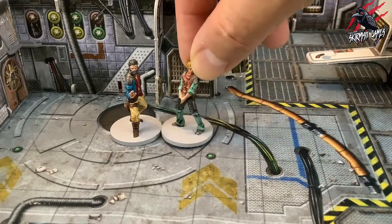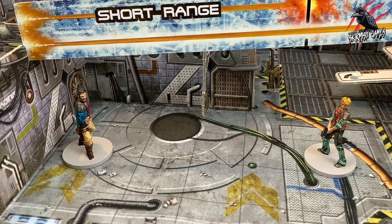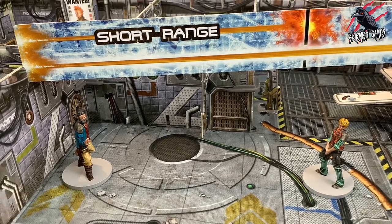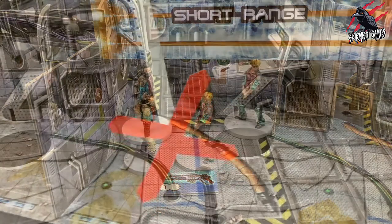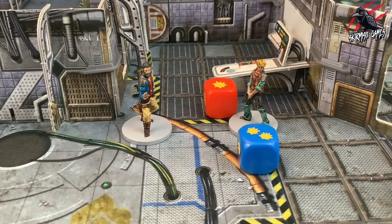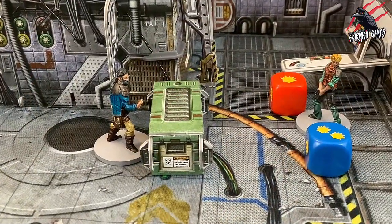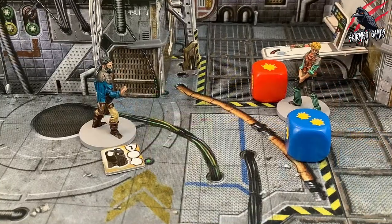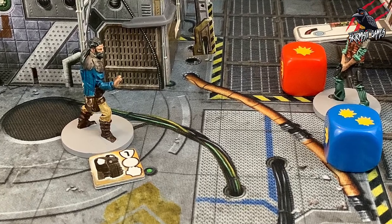Close assault attacks can only be made against enemies in base contact with your character. Ranged assault attacks are made at a distance against targets within line of sight and range of your character's weapon, and cannot be made against targets in base contact. Both types of attacks are made the same way: roll combat dice for the weapon as shown on its token or character profile. The number of hit icons rolled are your hits. Next, apply any applicable modifiers such as cover or armour, altering the number of hits scored. Some special rules and skills may apply further modifiers.